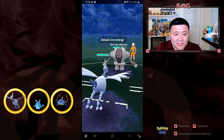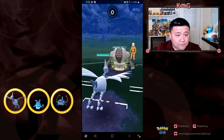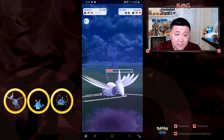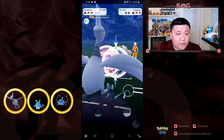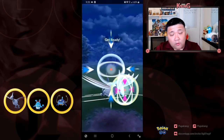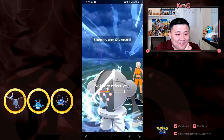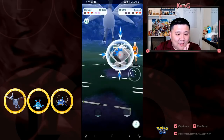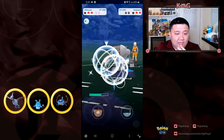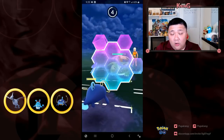My objective is to get Registeel as low as possible. His objective is to come out of this matchup with a hundred energy, so he's going to be able to burn both my shields. I'm missing so many bubbles - I need to effectively farm down this Registeel and then switch out to gain the energy advantage. Even if it's just a little bit, that's all I'm going to need.